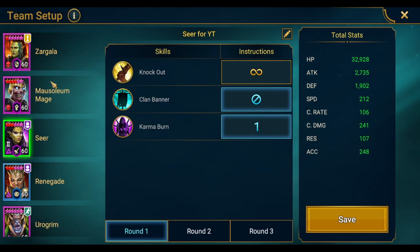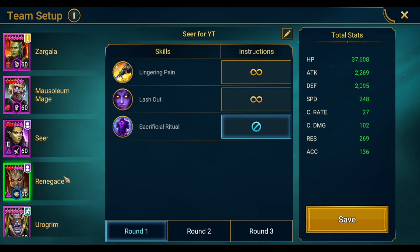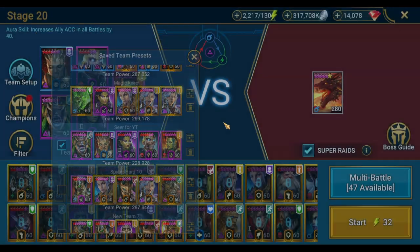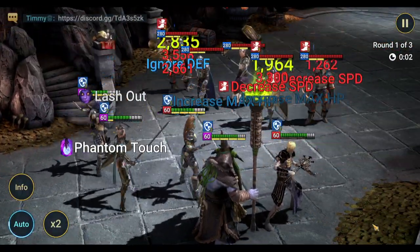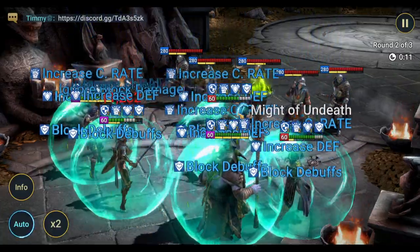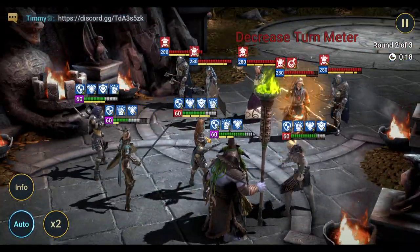Your buffer and debuffer should go before Seer — order between them doesn't matter much. I have 236 on my buffer, 233 on my debuffer, Renegade is the fastest on the team, and Eurogrim finishes up the boss. Let's go into the demo: we get our buffs, debuff the wave, and then Seer comes in and one-shots the wave for us.